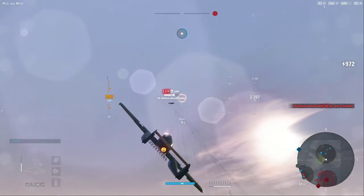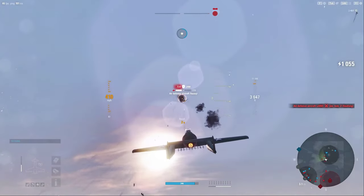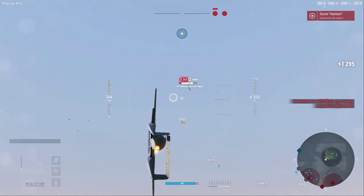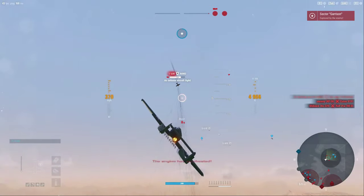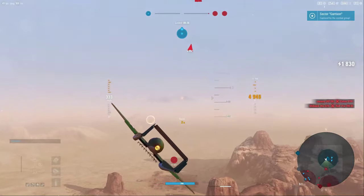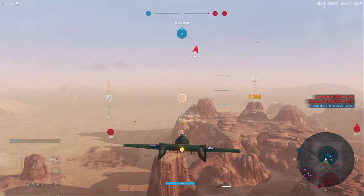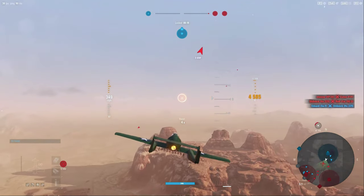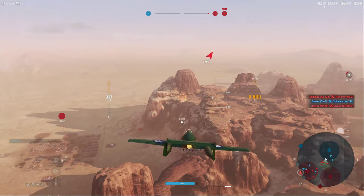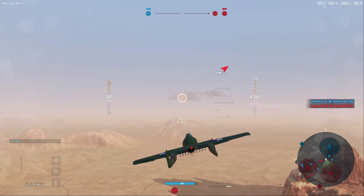When you have a mixed gun loadout, treat the aircraft like it only has the largest caliber, because that's the gun you want to make contact. As long as you focus on that, the other guns will be there to augment the damage once the target gets close enough or starts to level out its trajectory — whether you're in a stern chase or a head-on — to allow maximum damage.